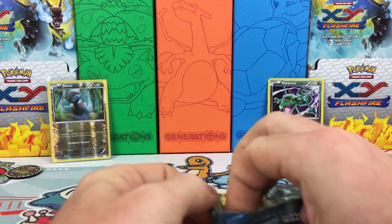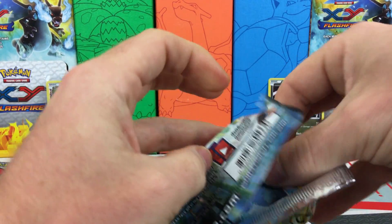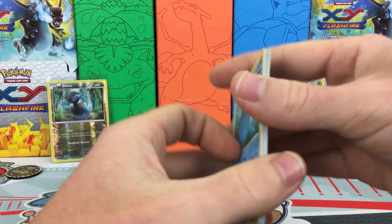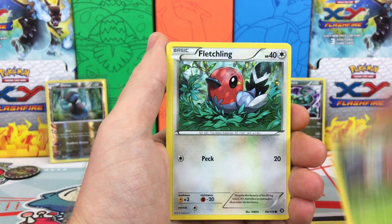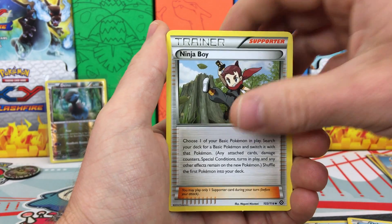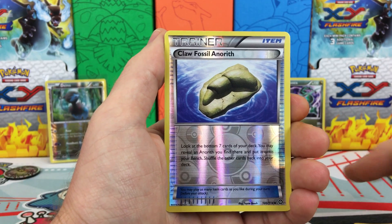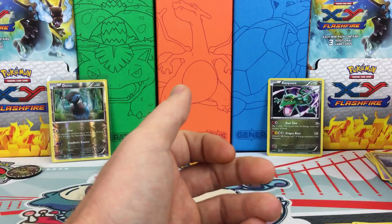Alright, so we have a Mantine, Meowth, Larvesta, Fletchling, an Oshawott — so no competitive pick unless it's the reverse. Ninja Boy, Azumarill, Greedy Dice, Reverse Holo Claw Fossil, Anorith. Wow, I could have had quite a few points there. And a Nidoking, Regular Rare — absolutely skunked.